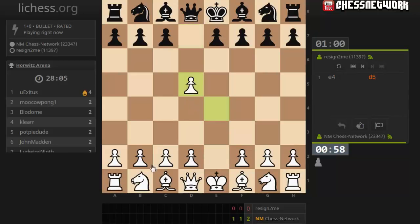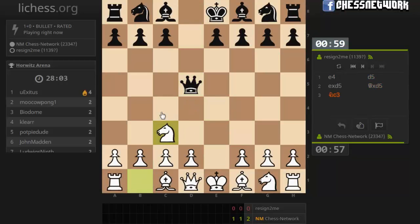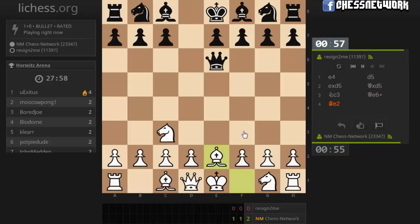I probably should have taken him out when he was on d6. Let's see if we can rebound. Playing against the Scandinavian. Let's block with the bishop, play knight to f6 or knight to f3.